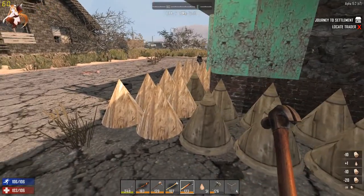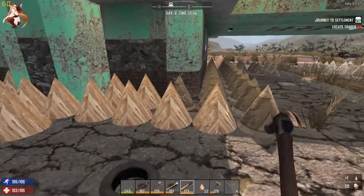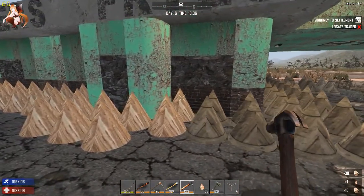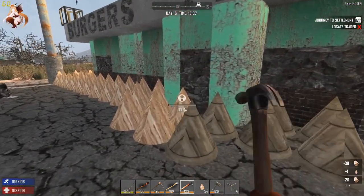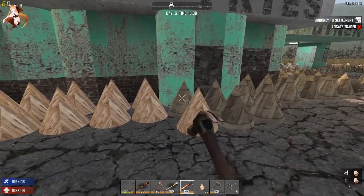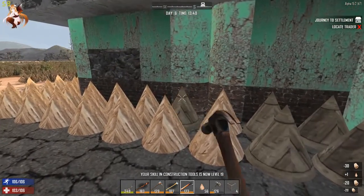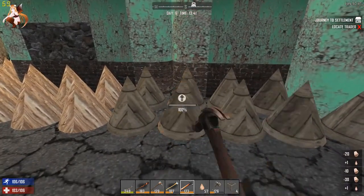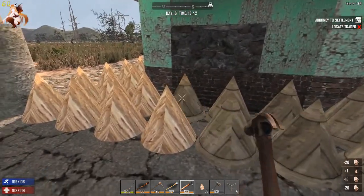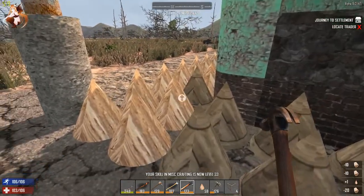Should I put more spikes or not? Let me see what scrap iron we have — maybe I could put some barbed wire around it too. We're not going to stay in this town. I did forget to look at the map to get an idea of where I want to live. I already know what biome I want, and it's not really this one.